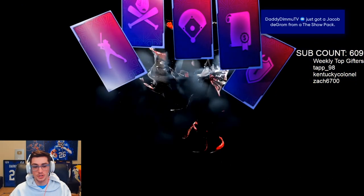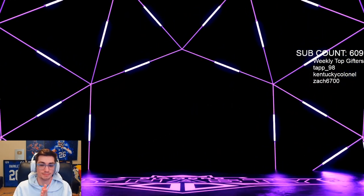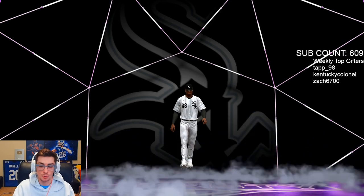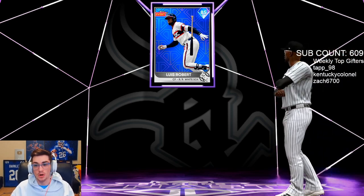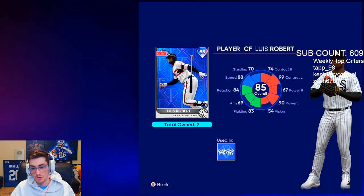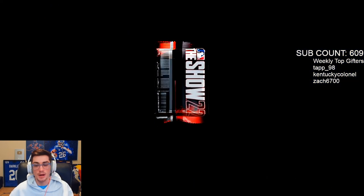Not bad — Timu just got Jacob deGrom. Give me a diamond — no gold, please. Diamond — it's purple, White Sox. I already have Louis Bob... and I got Louis Bob again. Duplicate Louis Robert. He's good and he's probably only gonna go up — he's just a really good player. His defense and fielding reaction are maybe a little underrated, could boost that a bit. Good hitting too. Solid live series card for sure.